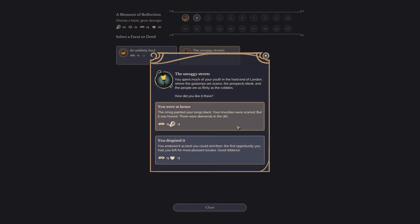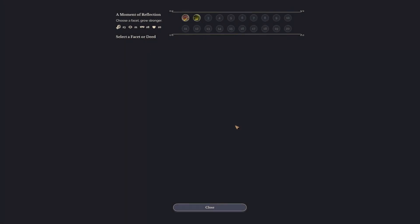And of course, there are bugs to contend with. Locations will disappear, scripts will misfire, and sometimes the game will even freeze or crash. Things like that are inevitable at this early stage of development.